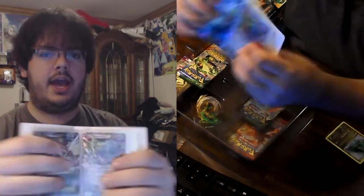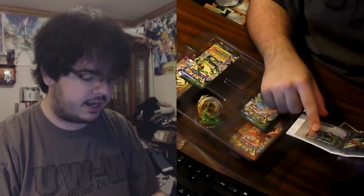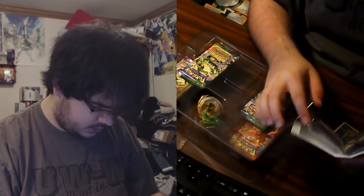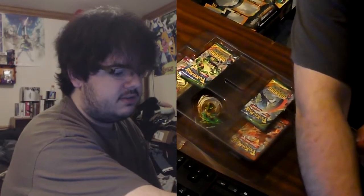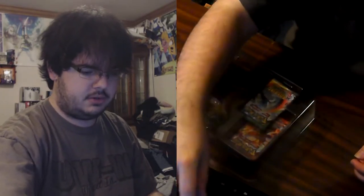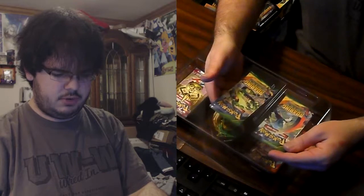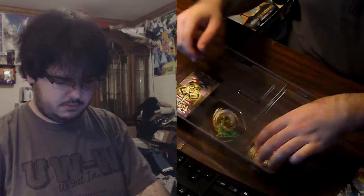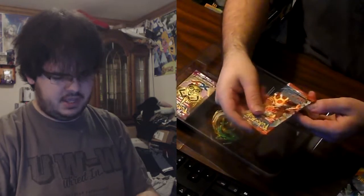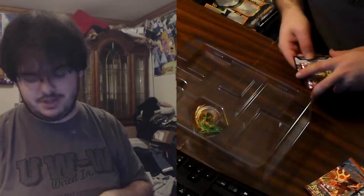Let me check my booklet here — Mega Absol was XY 63, and the Rayquaza EX we opened in that box opening is number 66, so this promo sitting at 64 is interesting. We have two XY Roaring Skies packs — I always call them XY Roaring Skies in these videos — XY Primal Clash, and XY Phantom Forces. There's my TCGO code; we'll put that aside.